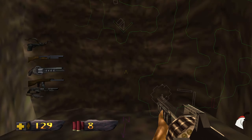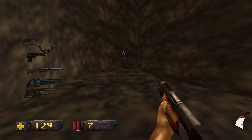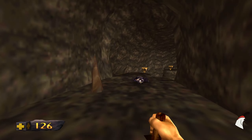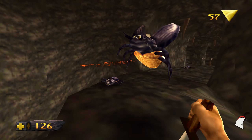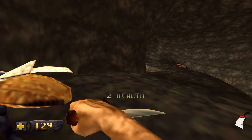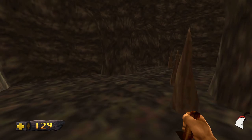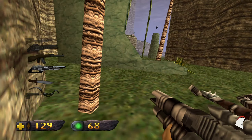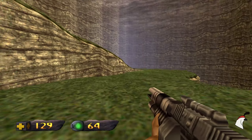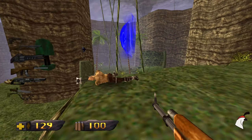Here we go into another cave — no map here, so we're just gonna go for it. Didn't mean to use that on that beetle. This cave seems pretty straightforward. Now we've got another warp portal — let's try to make it into that one.